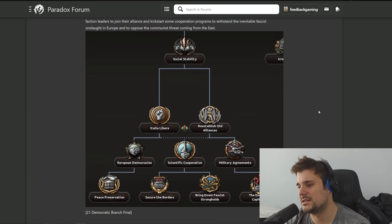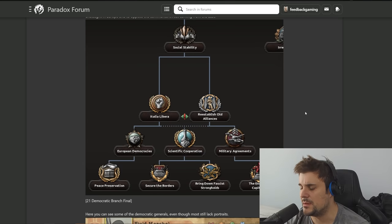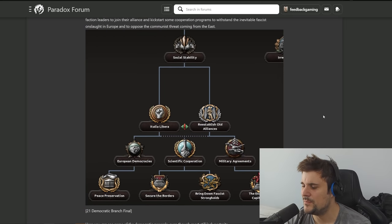For social stability we have two options: European democracies peace preservation, and establish old alliances to bring down the fascist strongholds - goodbye Mr. Hitler. This is the deep democratic socialist path. Technically there are three democracy paths in this focus tree: Christian democracy, socialist democracy, and the monarchist constitutional monarchy - PDX now confirmed to love monarchies.